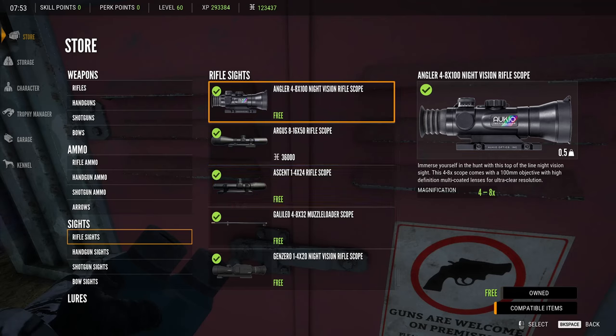Alright, so in today's video we are going to take a look at the new Hunter Call of the Wild update that has new crosshairs, new scopes, and changes to the electric crawler that we have in the game.